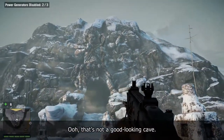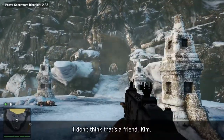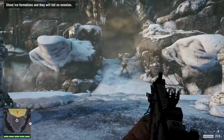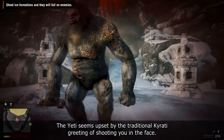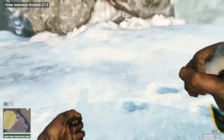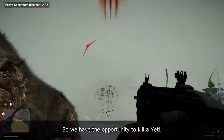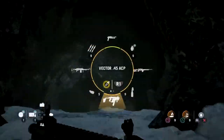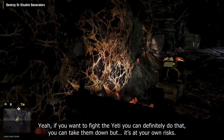That's not a good looking cave. And a friend — a terrifying friend. I don't think that's a friend, Kim. The Yeti seems upset by the traditional greeting of shooting you in the face. Oh, and he's hitting you hard. We have the opportunity to kill the Yeti, but as you can see, it's not in the cards for us today. If you want to fight the Yeti, you can definitely do that — you can take them down, but it's at your own risk.